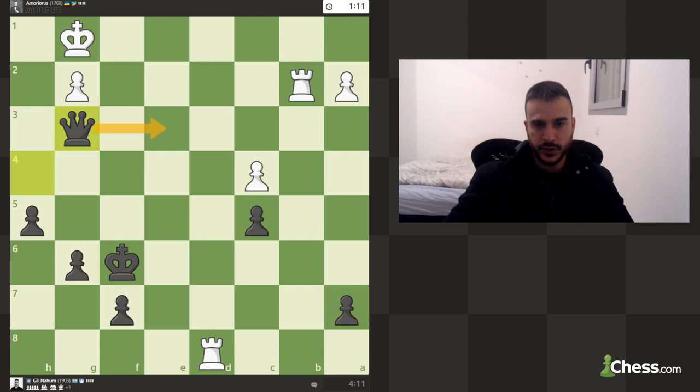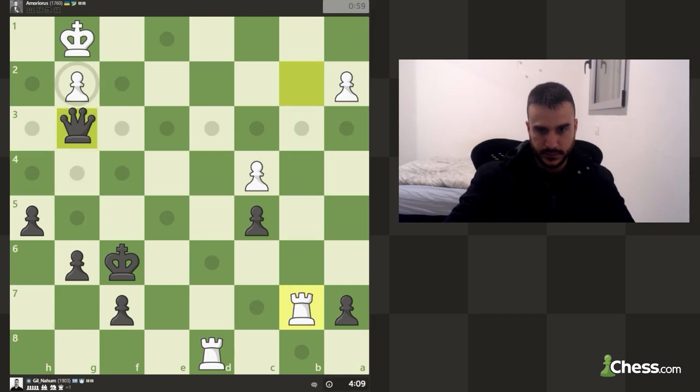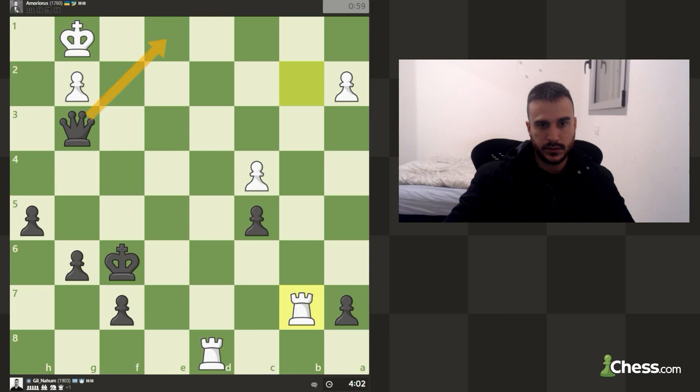If he's not careful, I'll try to win one of those rooks by exploiting this weak diagonal. It seems like we are better, but he still has two rooks so it's not over. Let's see if we can find some ideas — we've got a check. He can play king h2, and we've got another check, but it's not really working.